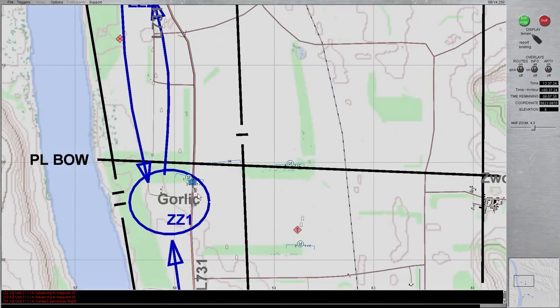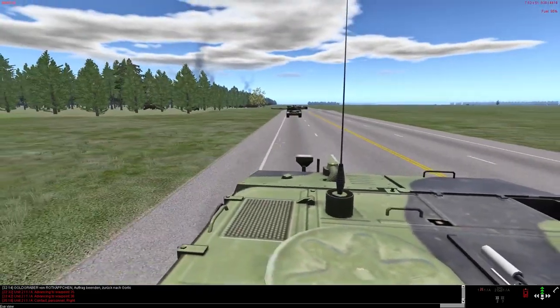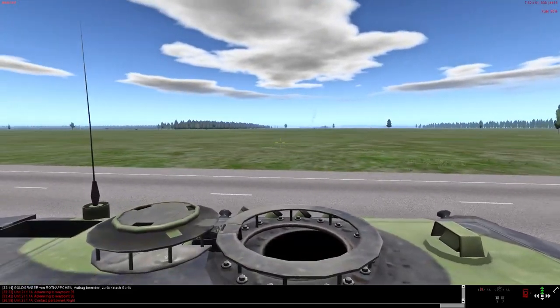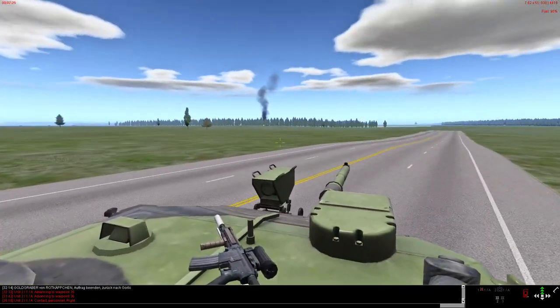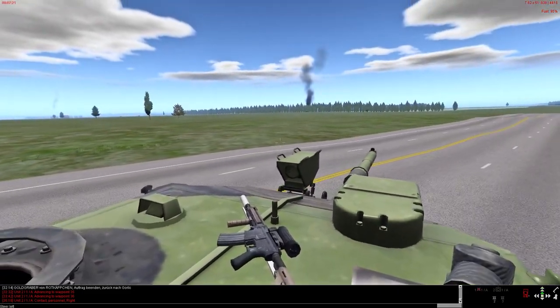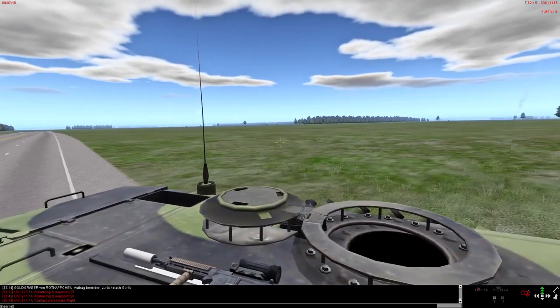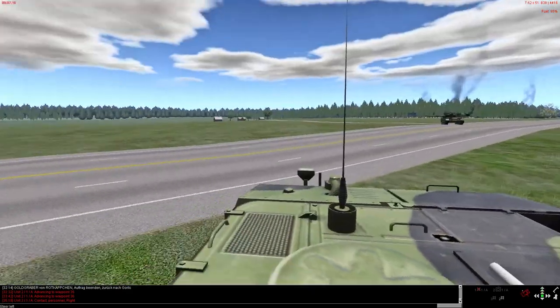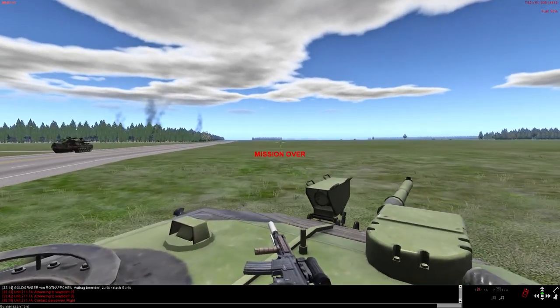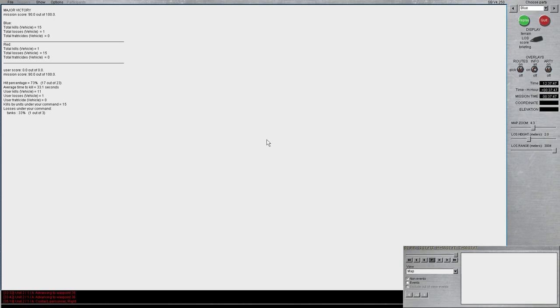Arriving back at the town of Gorlick with about 7 minutes 30 seconds remaining. Moving into a line, orienting towards the north, and there's the mission complete trigger. Major victory. We lost one vehicle, so that's lowering our score from probably 100 out of 100 to a mere 90 out of 100.